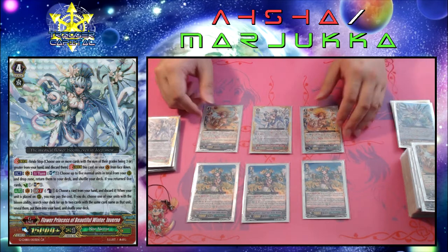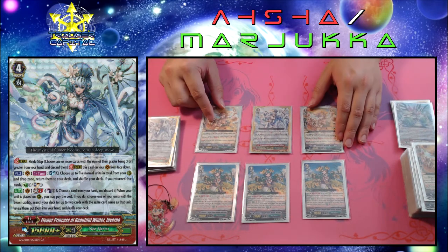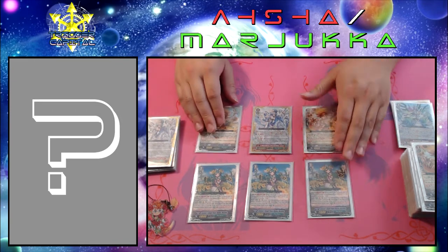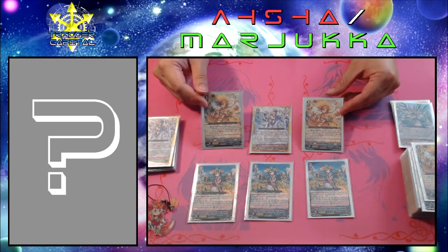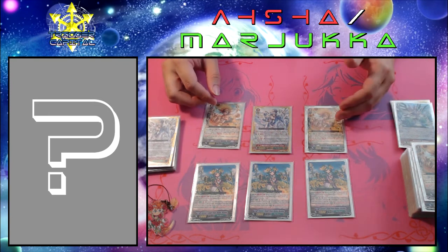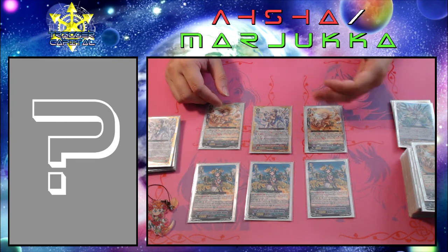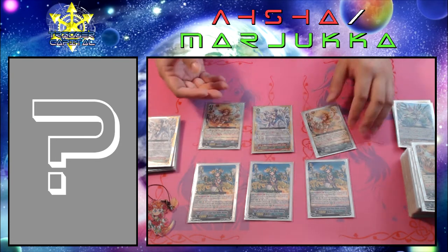The end result would be Ronnies with insane power numbers and an insane number of on-hit effects. This can pressure the opponent into perfect guarding their rears unless they have a lot of G guards or alternative methods of guarding high-powered numbers. You also thin out your deck through all your normal units, which means you have a higher chance of triggering stands or crits when you swing with Inverno.